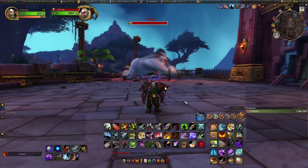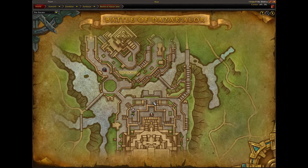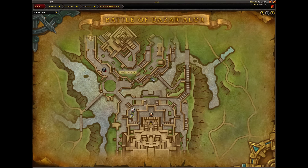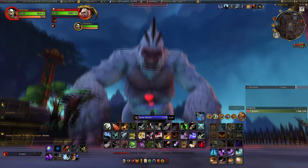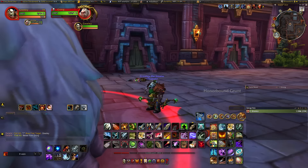Coming in at number two on my list is technically two different pets — one is Horde only and one is Alliance only — and it's going to be Grong. Grong is the second boss in Battle for Dazar'alor, and the entrance to this raid is in Dazar'alor in Zoldazar, just north of there. You have to kill the first boss — the Champions of the Light — and then Grong the Jungle Lord is number two. We're going to go ahead and tame him for our very own. He's ginormous and slightly scary, but you should have no problem taming him.